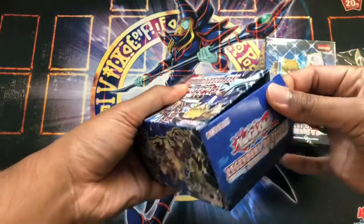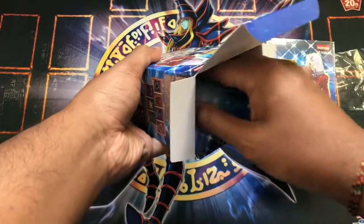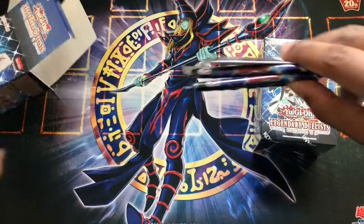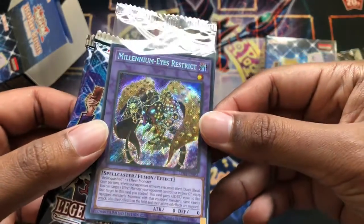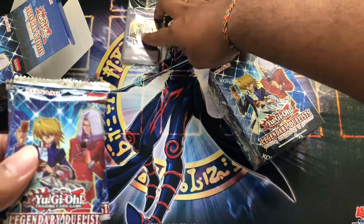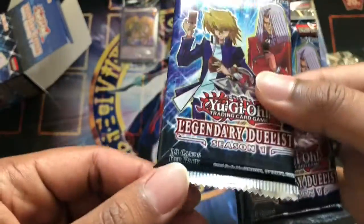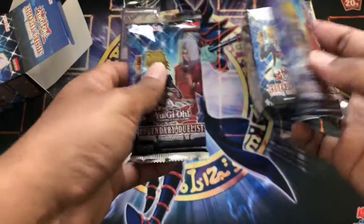I'm excited to see what the character cards look like; I've seen some opening videos already. The set is mainly reprints. So yeah, these are like mega packs with about 18 cards per pack — I think there are like two Ultras and some other stuff in here.